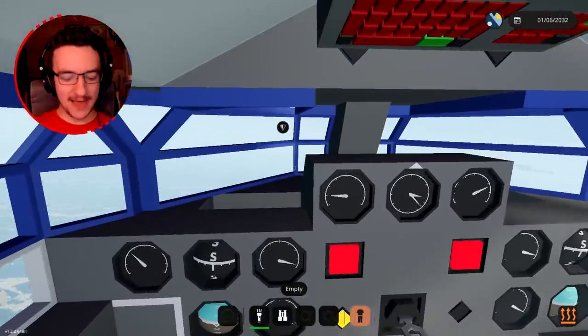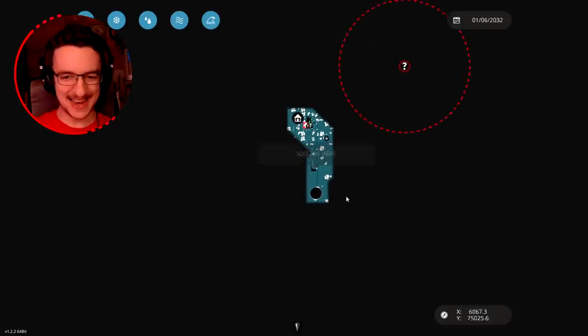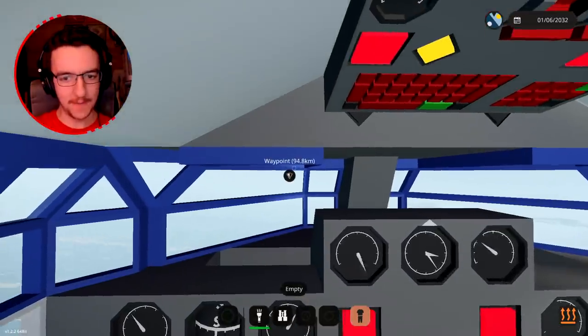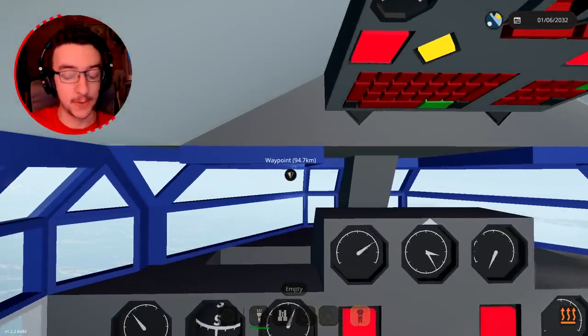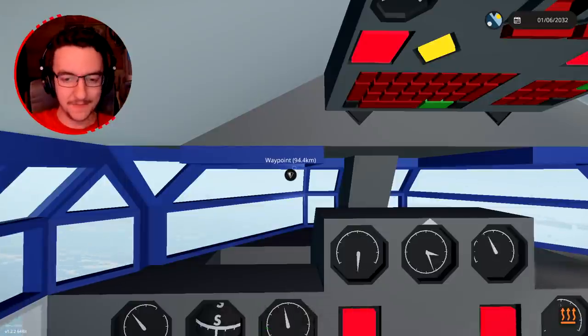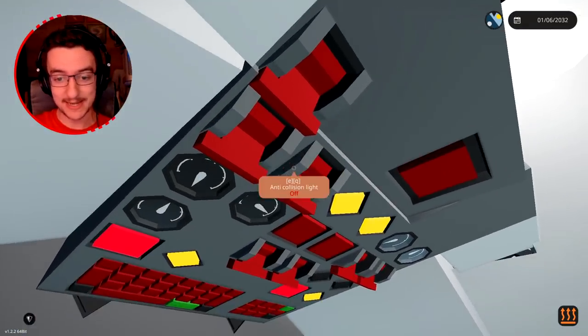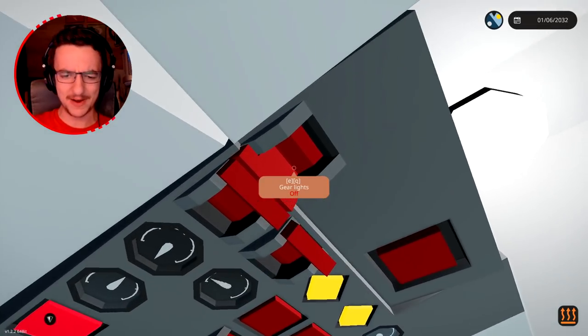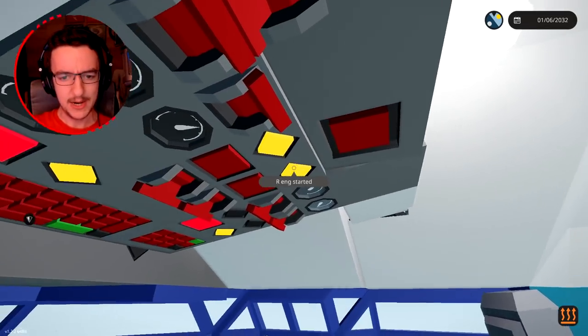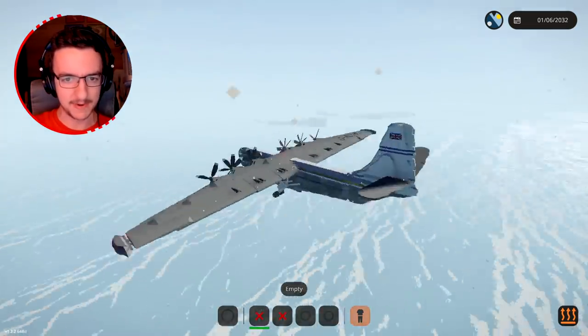We haven't been flying for all that long, and to be totally honest, this is how far we've made it — that is not that far at all. Our waypoint is actually about 100 kilometres away, which is about the distance to the mainland I believe. Our nav lights should really be on, our anti-collision lights should be on too. We don't need to pop the distress flares just yet, but we will probably need them eventually.